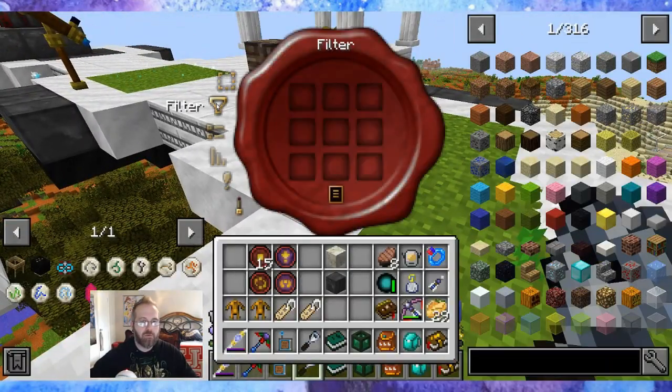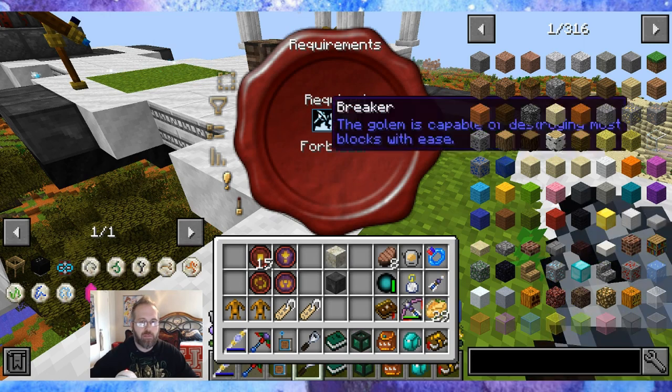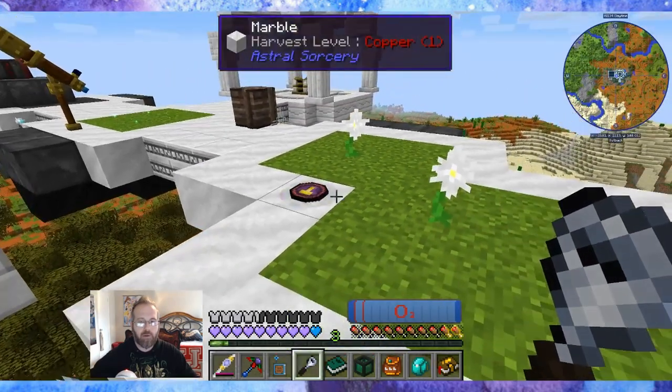Let me go to filter. The block breaker is going to whitelist living rock. Under options, I'm not going to use metadata. Priority doesn't really matter because this is the only thing this one golem is going to do — just break. The other one is the one that has to work harder. Now we've got the breaker down.